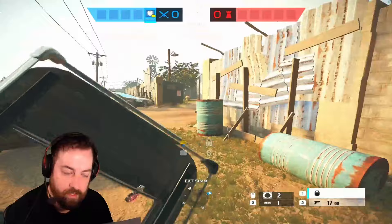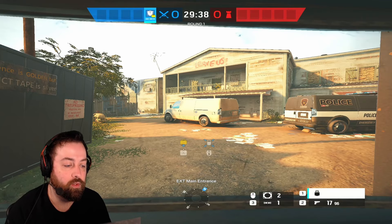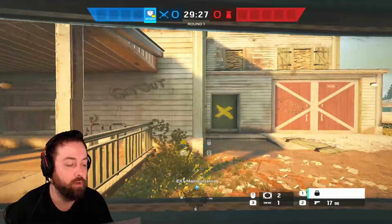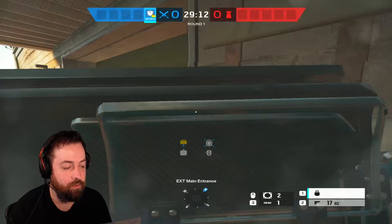Montagne's ability: while you sprint your shield goes down, but if you activate your ability your shield goes up all the way and no one can shoot you from the front. Teammates can use the corner of your shield to shoot around you. Be careful though - your sides are exposed. You can't shoot or melee with the shield up; you have to put it down. Hip fire is not very accurate but you are behind the shield while you do it, so it's fairly safe.